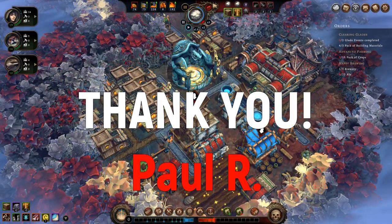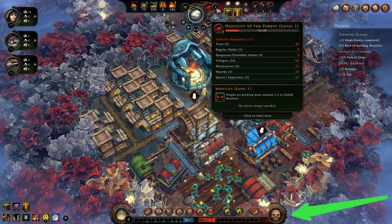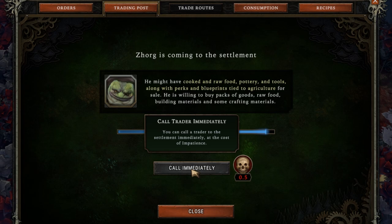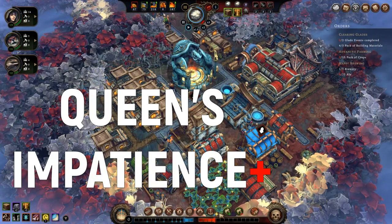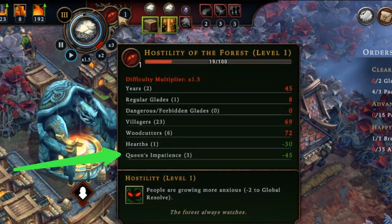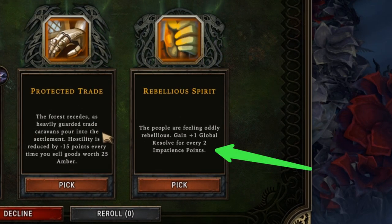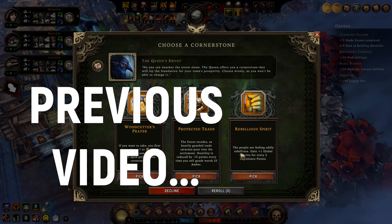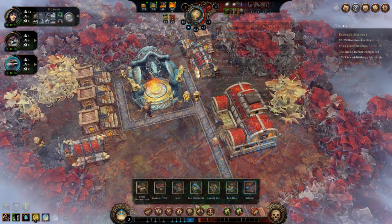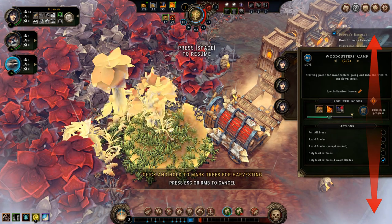The next tip comes from Paul R and it's about using the Queen's Impatience mechanic — that red bar on the bottom of the screen — to reduce hostility of the forest. By calling in a trader to arrive quicker, you increase the Queen's Impatience, which in turn becomes a positive modifier when it comes to hostility from the forest. It also synergizes with a cornerstone that gives more global resolve the higher the Queen's Impatience gets. I explained this and the forest hostility mechanic in more detail in my video on how to start a new game in Against the Storm.